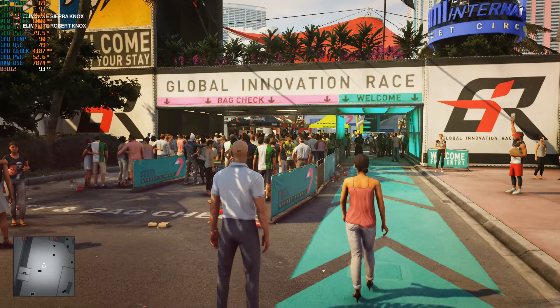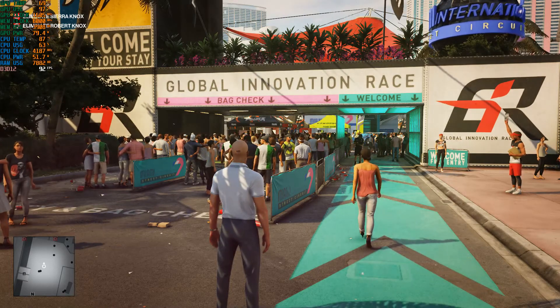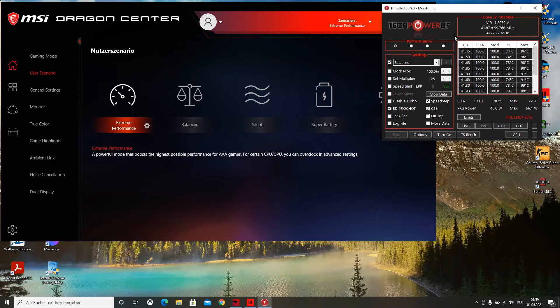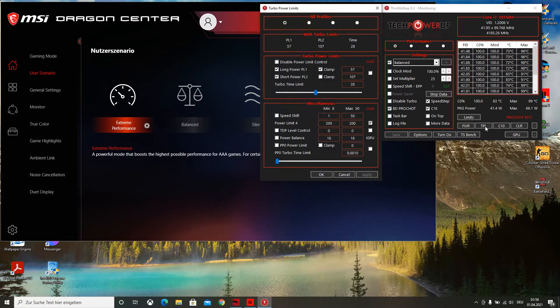What I'm going to do here is change the CPU power limit to 45 watts. First, go to the ThrottleStop program, click on TPL, then go to Long Power Limit PL1 and change it to 45 watts.